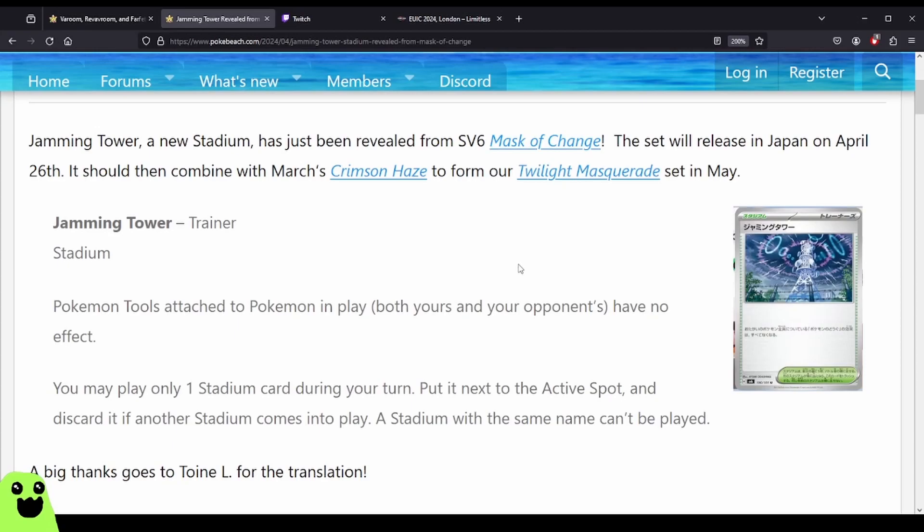We have one more card to talk about, and it was revealed today — it is the Jamming Tower Stadium card. This card is pretty powerful. Stadium cards are notoriously hard to get rid of; you have to bump it with your own stadium or Lost Vacuum it. Path to the Peak was such a powerful card because you had to have some way to bump it out, and searching stadiums is hard, and Lost Vacuum — which you only really run one or two of. This will become a problematic card in some ways too, not as powerful as Path to the Peak, but still a card to be wary of, especially for certain decks.